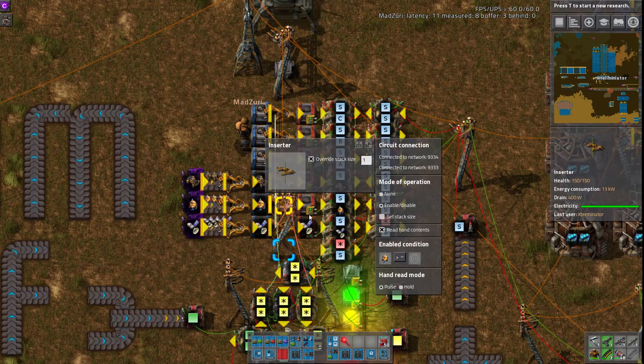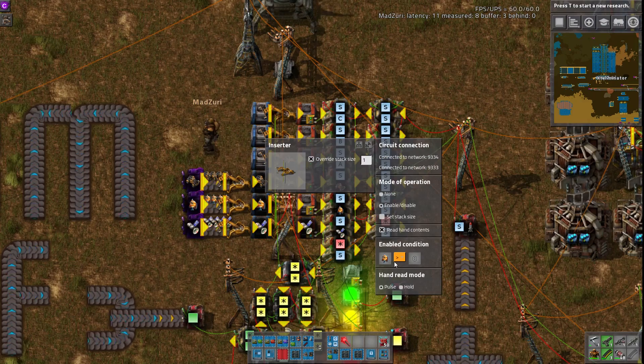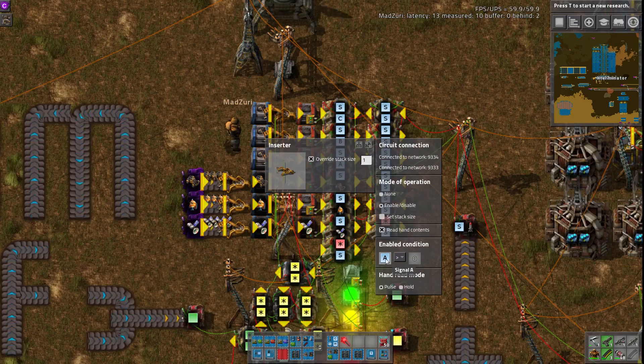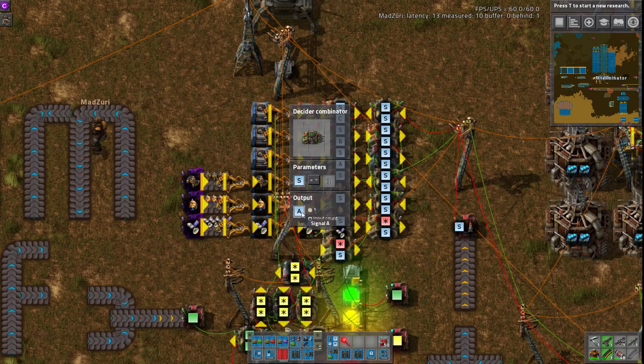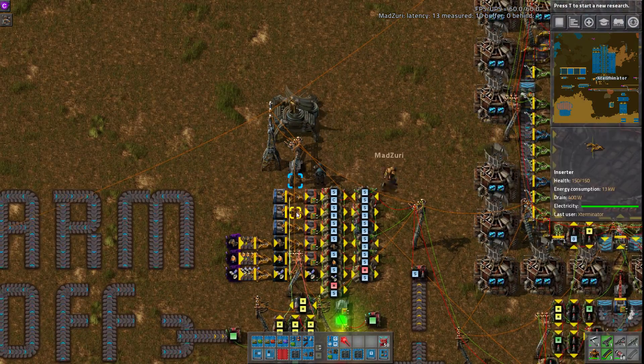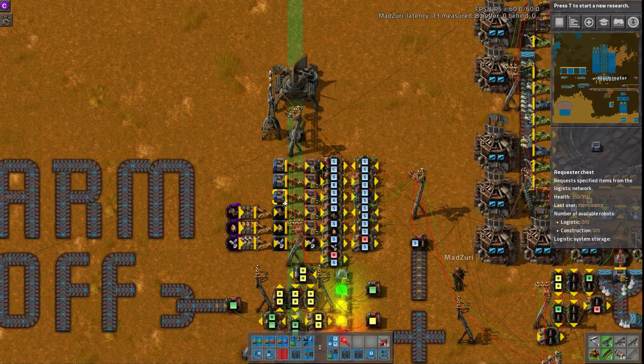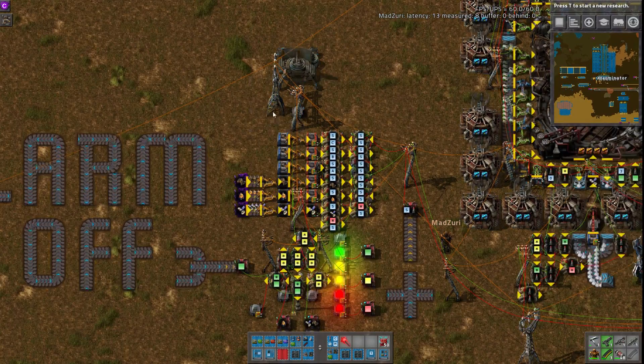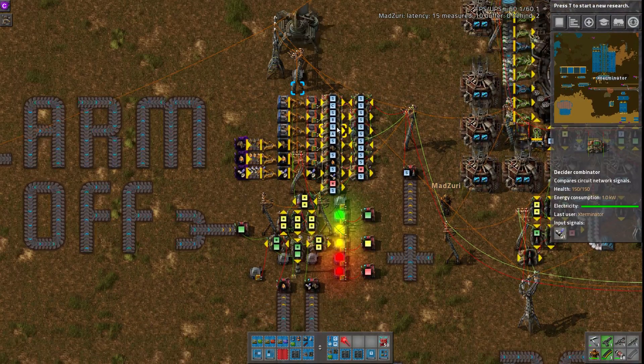And then you have to remember to switch the inserter over so that instead of signal A, it's signal whatever you're moving to launch into orbit. There's room for three more here, and they do provide instructions to add even more beyond the six that you can set up here total.